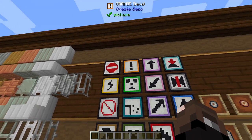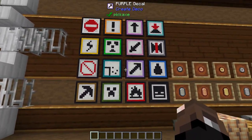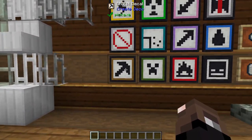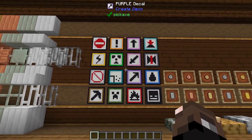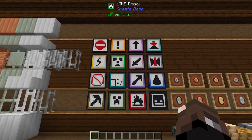The mod also adds 16 decals — one for every single dye color. What I think is really nice is you can use them to show stuff off in your factory, like where your mining area is, your mob farm, or where all your power is coming from. I think this is just a really nice little addition to kind of show where stuff is.